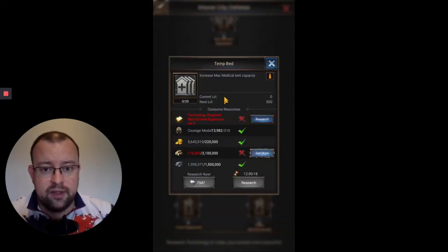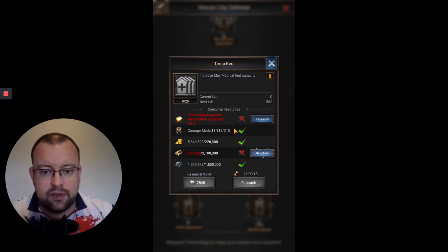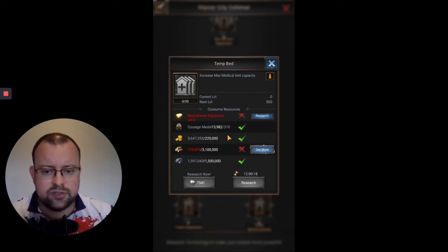Temp Bed increases your medical tent capacity from 500 up to 15,000 with 20 levels. One of the biggest issues you have is if you're in a lot of battles — particularly on Throne Wars — you can quickly fill your medical tents, and then you start getting heavy losses. The following Monday you've got one or two million troops in your shrine that cost a fortune to recover. Having higher medical tent capacity gives you more leeway when battling. This one looks a bit more expensive, needing Lumber and Iron.